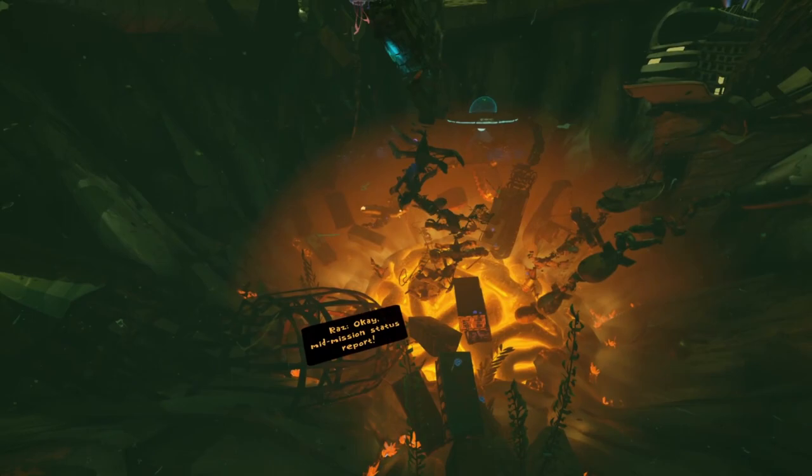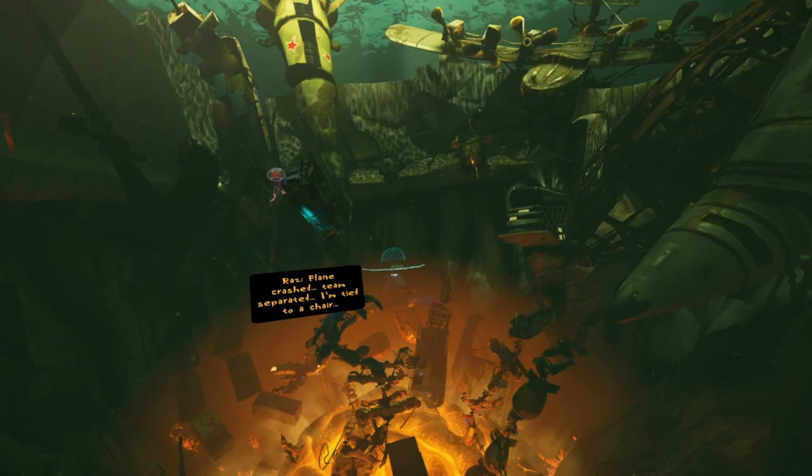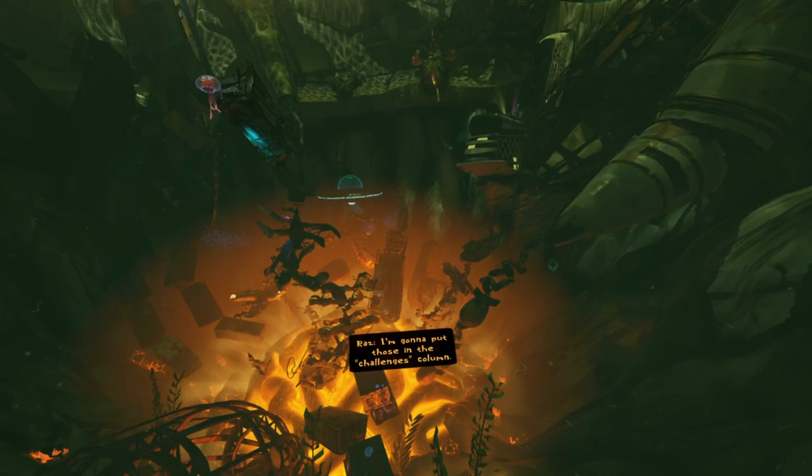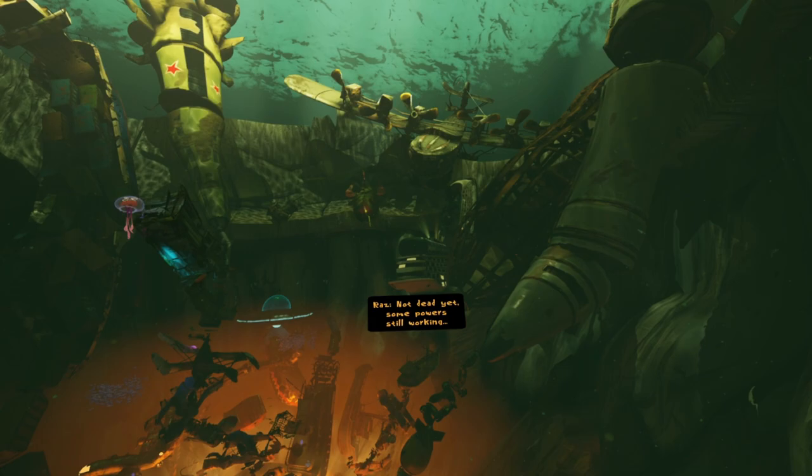Mid-mission status report. Plane crashed. Teams separated. I'm tied to a chair. Psy powers not working. Weird, silent guards everywhere. I'm gonna put those in the challenges column. Under opportunities: not dead yet, some powers still working, and I'm learning a lot about fish.